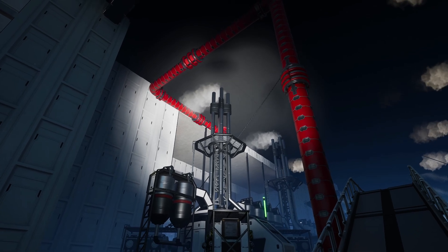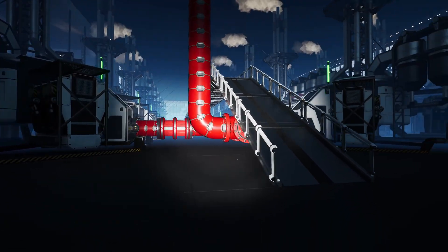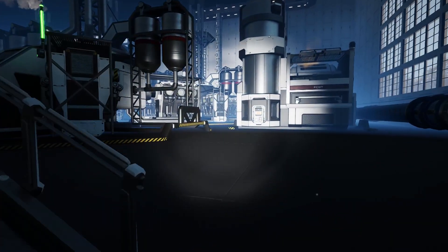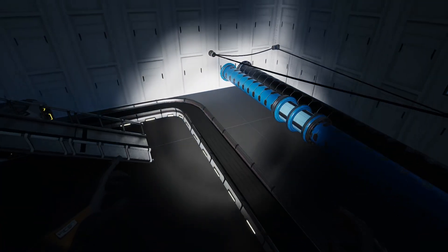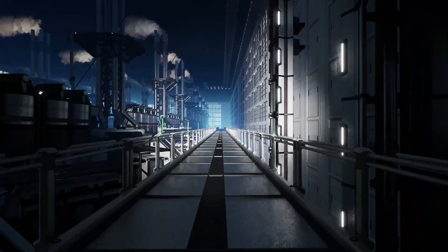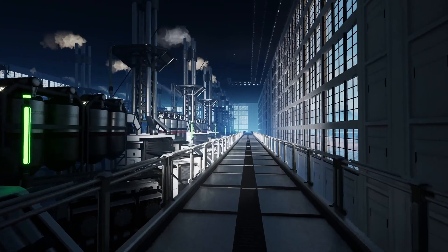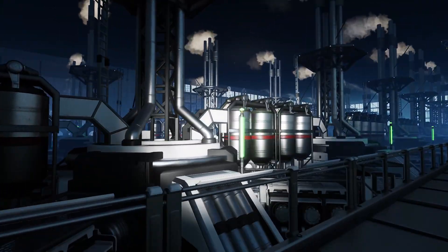Now the last step is to connect the turbo fuel output from the refineries to the fuel generators. To prevent fluctuating power, I suggest that you make sure all the fuel generators are backed up to full before you connect them to your power — this way it won't take forever to be stable. Thank you again for tuning in. My name is Achilles and I'll see you next time. Bye.